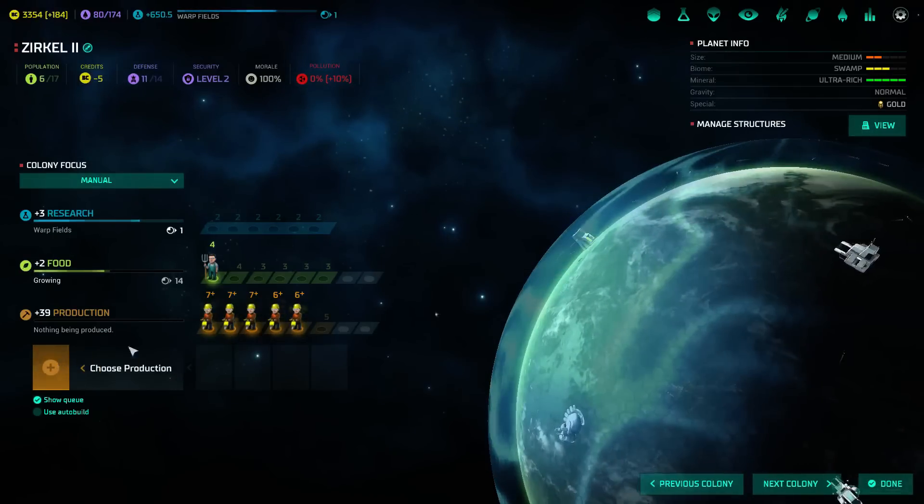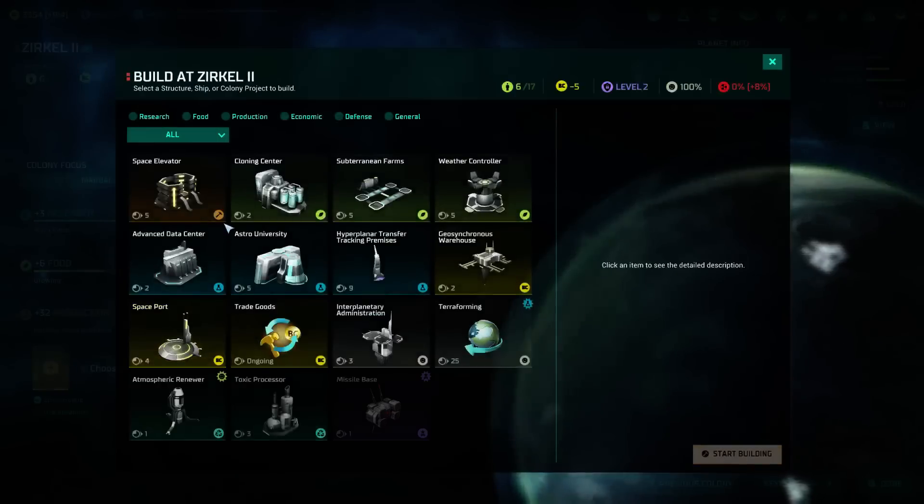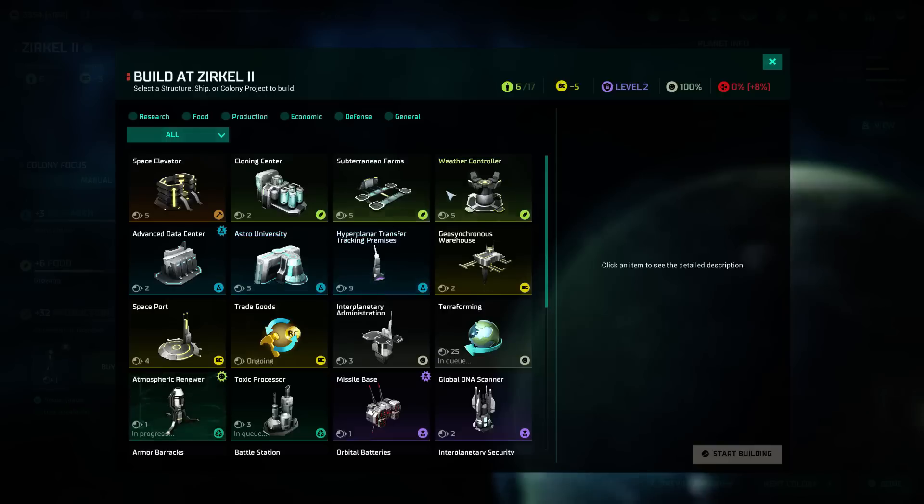Medium, rich, ultra... wow, I can't talk, but this is a good place. Better than where I'm currently building ships, actually. The only catch is that we need to worry about pollution.